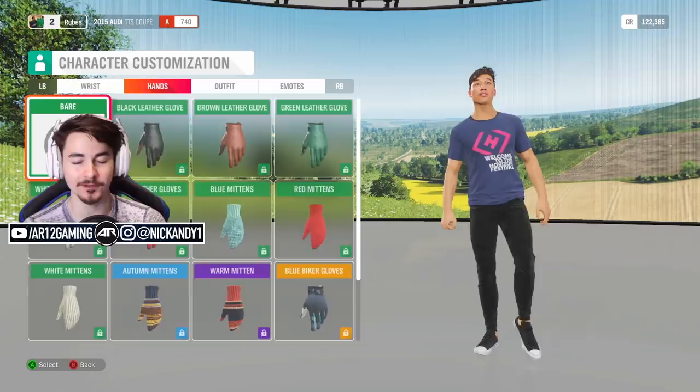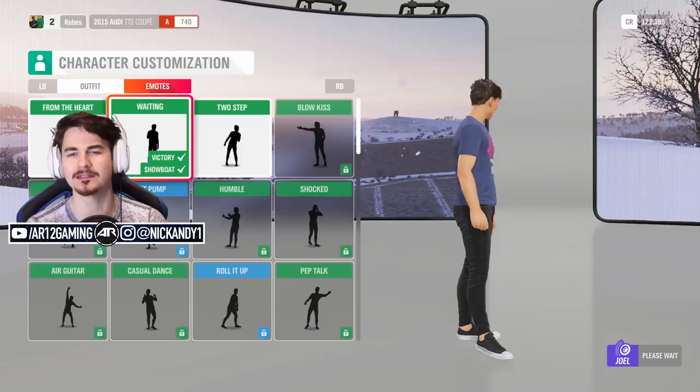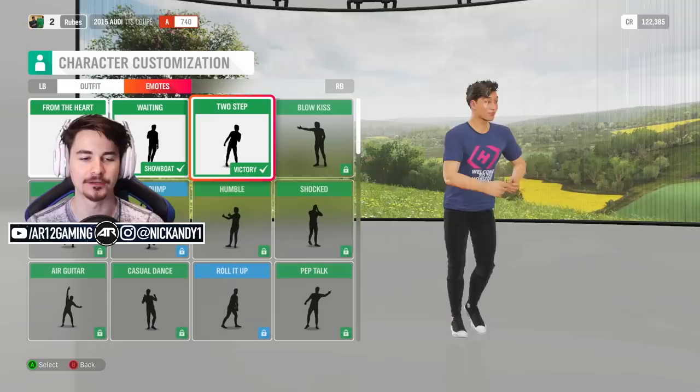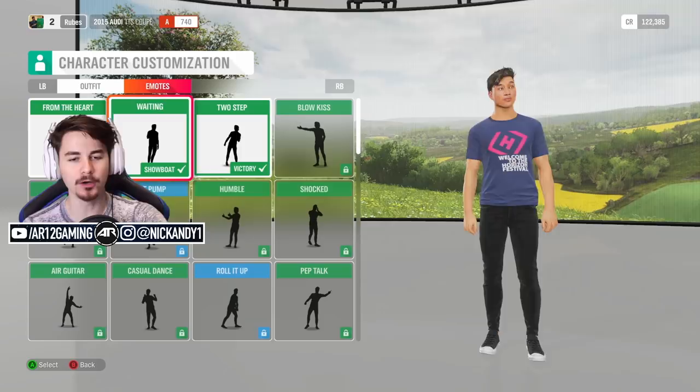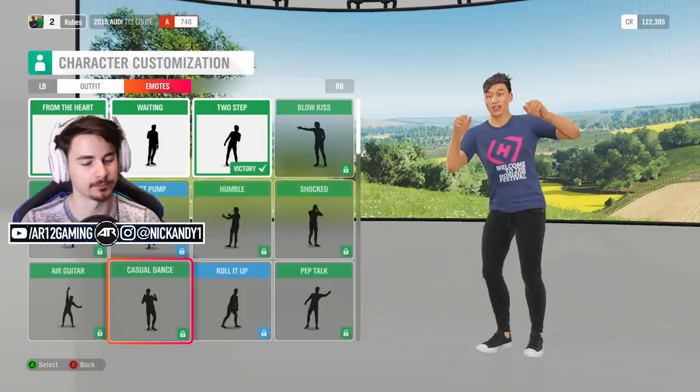We've gone through a bunch of the character customization — everything from shirts, pants, shoes, gloves, and hats. We've also got our emotes, which are very cool. You can actually set two emotes in the game: one for showboat and one for victory. Before the race your character will do an emote, and then after the race, if they win, they'll do another emote. You can scroll through some of them — you've got the dab, of course. If you mention the word dab, you've got to do it.